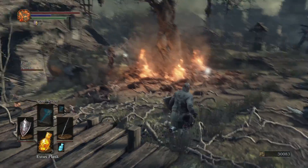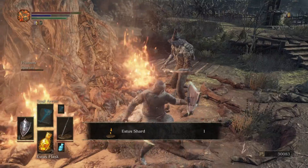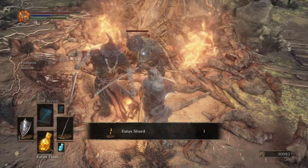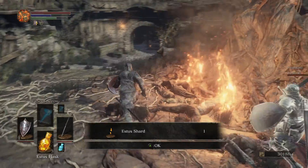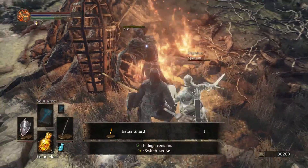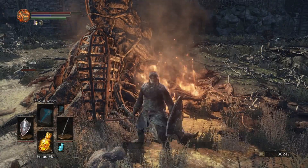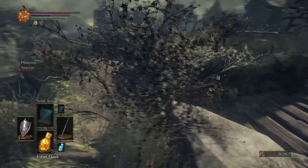There's another enemy right there, but come pick up this item which is the Estus Flask Shard. Watch out for these guys, drop them. There's another enemy and another item right here which is an ember — you know why not, gotta have embers.